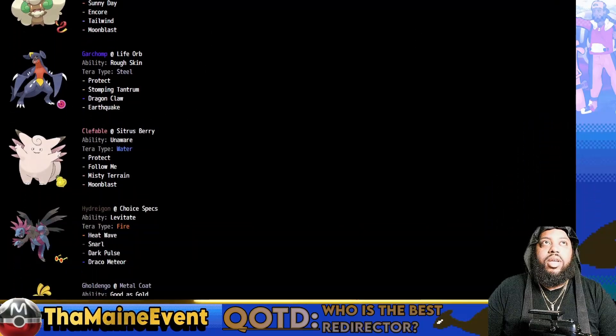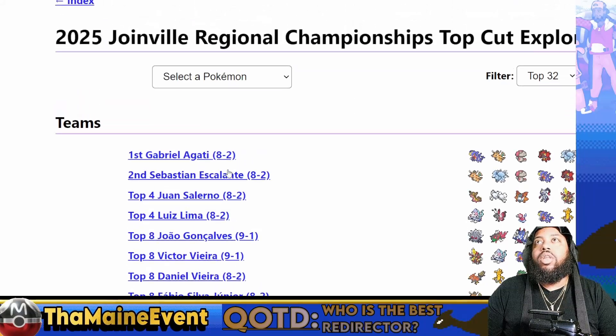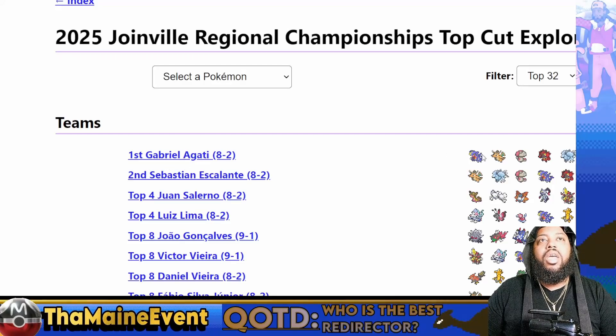It's actually funny that double dragons won this tournament because over at the Joinville Regional Championships - a Latin American tournament - Gabriel Agati also won with double dragons. Garchomp won both events on the same day, which is kind of insane. That one had Dragonite while Dortmund had Hydreigon; Joinville had Amungus for free redirection and Spore support, while Dortmund had Clefable. I'm probably going to try to feature the Joinville team as soon as I can because I've tried it and it's really strong and really fun.